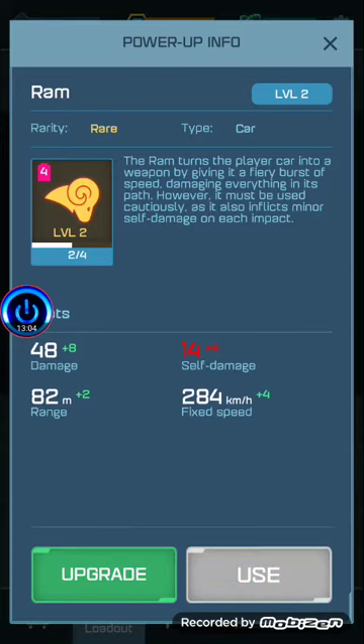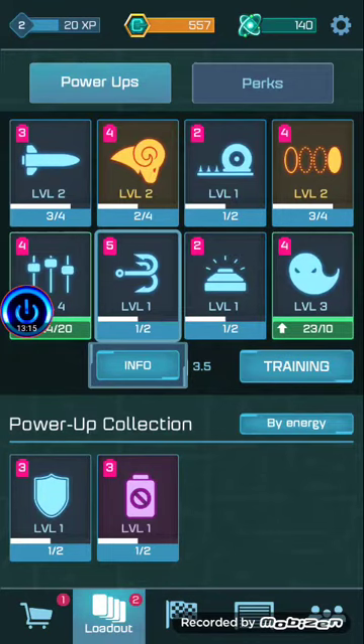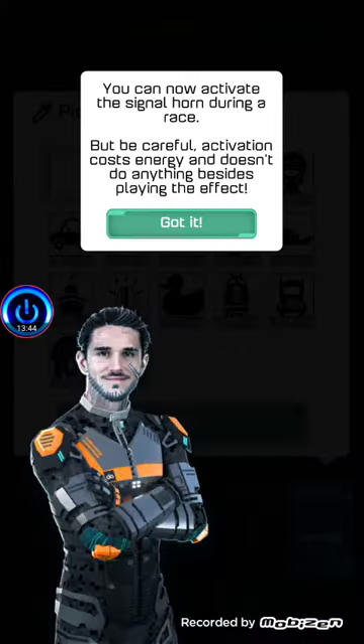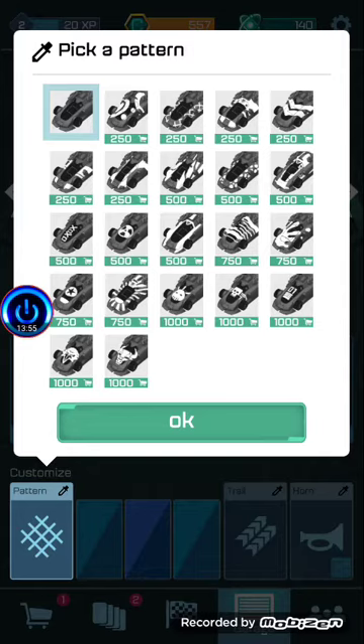These power-ups — this one is ram, can give fury bristle sweet damage. Missiles, spike strip, grappling hook, sonic pulse. Garage — we have new car types. Cars have different properties. Choose a car that fits your playstyle. You can also upgrade your cars and components to make them faster with more HP. Want to make your car look different? Choose between several patterns, colors, trails, and even horns. Honking a horn costs energy but doesn't do anything besides playing the effect.